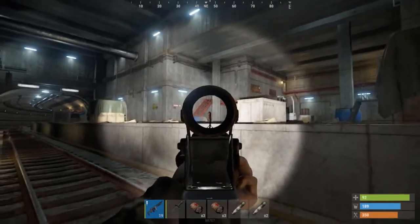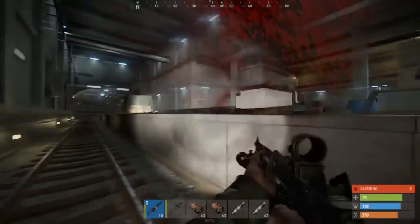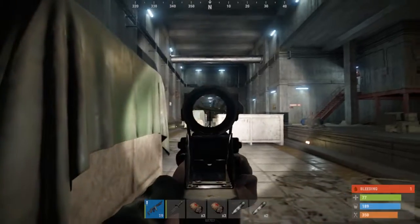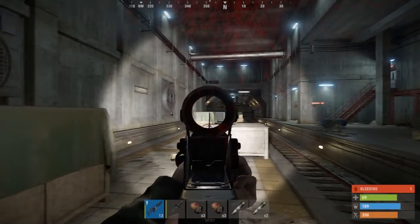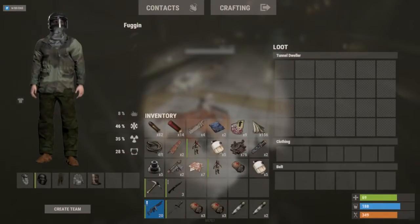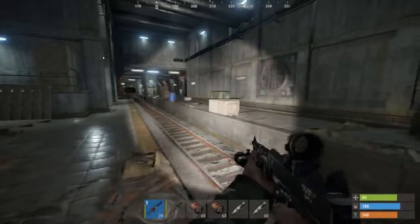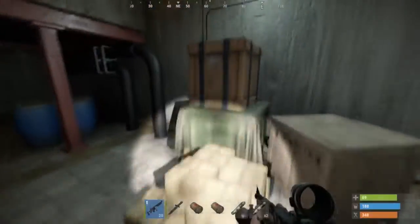There should be another one down in here. I can't see. Come on - dead. I think that's all of them. Holy crap, that's a lot of propane tanks. Where did this other guy go? Is there really no gun crates down here? No gun crates at all. I mean, we're getting some decent stuff though.